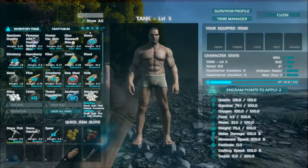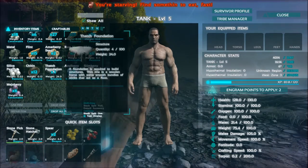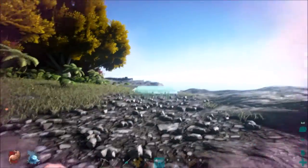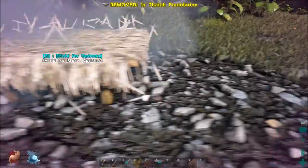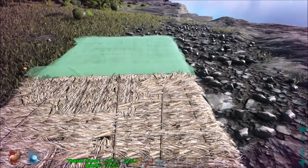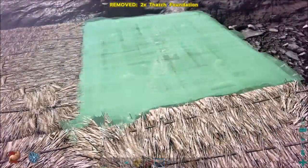To build is actually quite easy. You saw me how I crafted the thatch foundations. Now we have them in here. We put it in our sixth slot, take it out, and place one here. Now I can just walk on it. Press six again, one here, six again, one here, six again, one here.